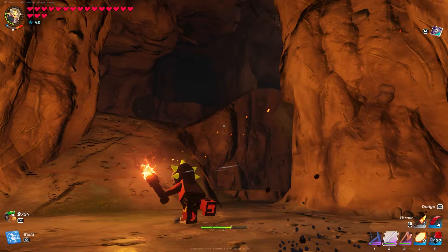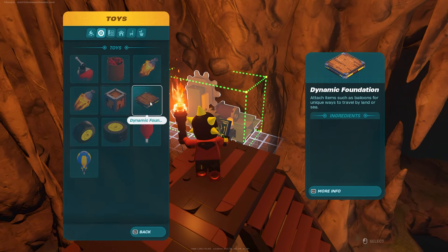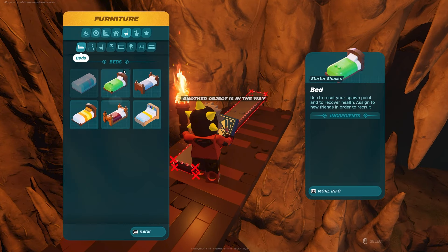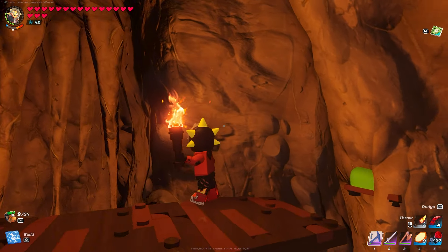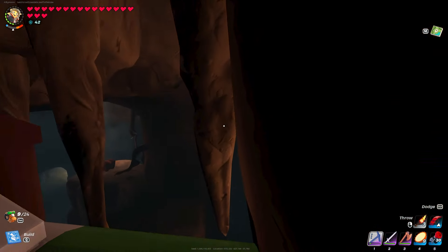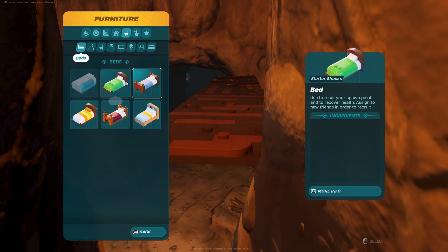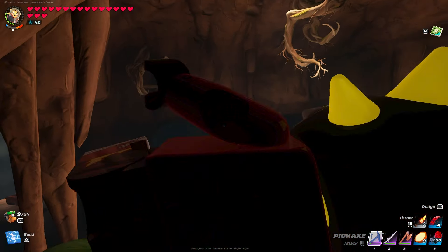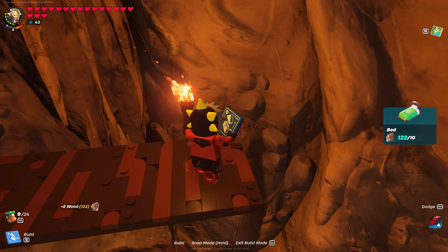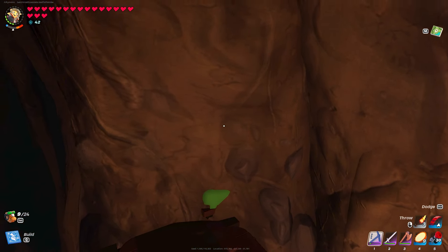Up here would probably be best. I'll make a little area so I can walk over into this wall. I'm not telling you guys to do this — if you lose your world because of it, it's not my fault. All you have to do is find a wall on the outside of a cave, jump in the bed, and it should put you behind the cave. I might have done it in the wrong spot, so I'll place a bed over here and sleep in it to get out — there we go.